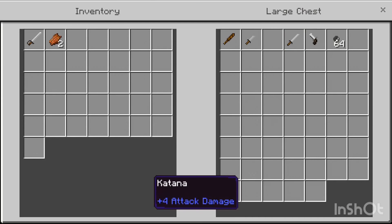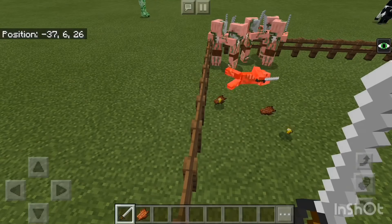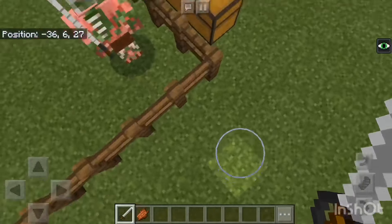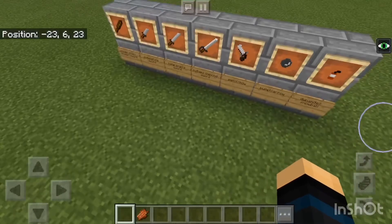The next one is the cutlass, which replaces the diamond sword. That should probably do plenty of damage to some pigmen — I think it should take about three hits. Yep, three hits. That's pretty cool.